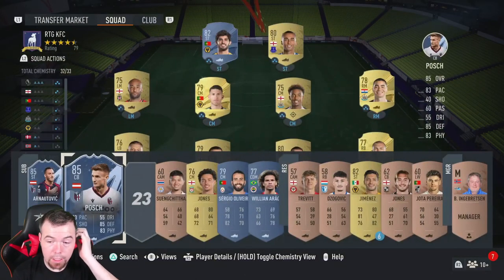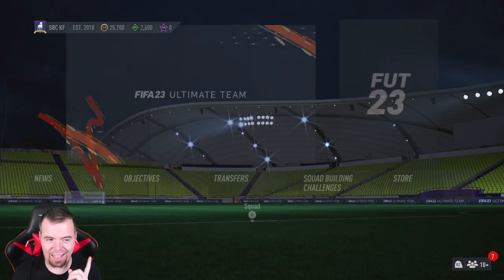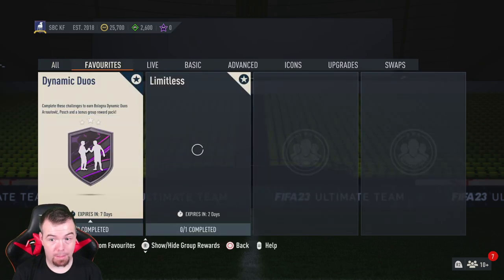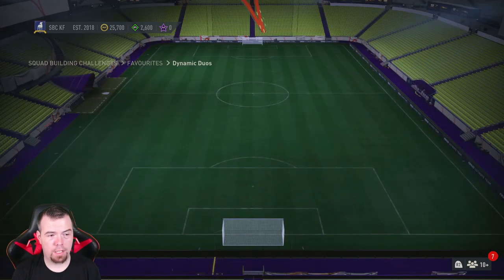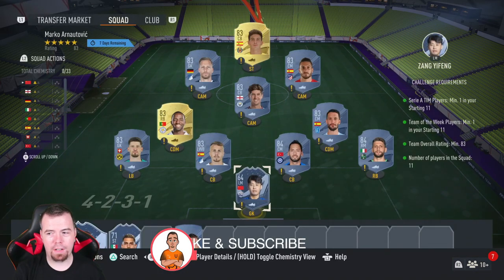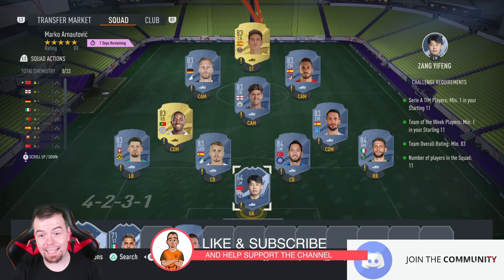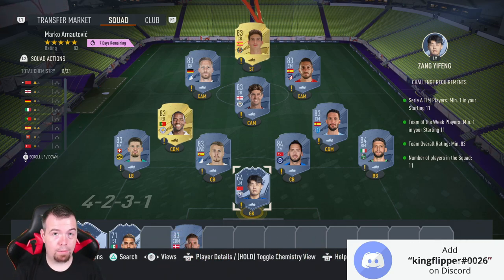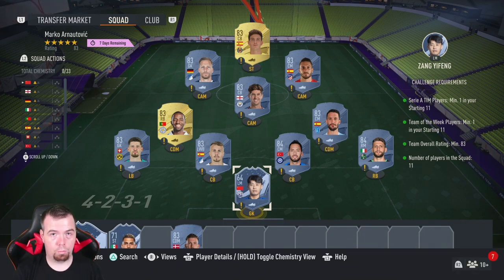At the moment you can get these done so cheap, but guys before we get into it, please listen to me otherwise you will overpay. The way I've done this, I've been able to finesse the requirements that EA have decided to use — needing team of the week cards. These are buy-now prices at the time of doing this SBC, which has been out for half an hour. Prices do fluctuate, so please listen to this video — if you don't, you'll look at my pictures and overpay.